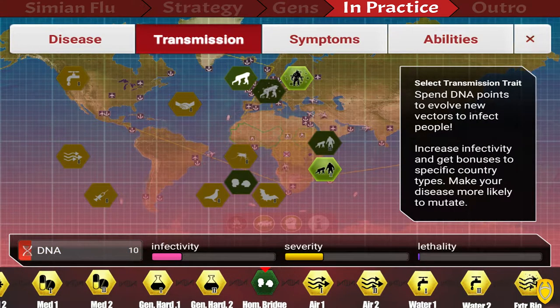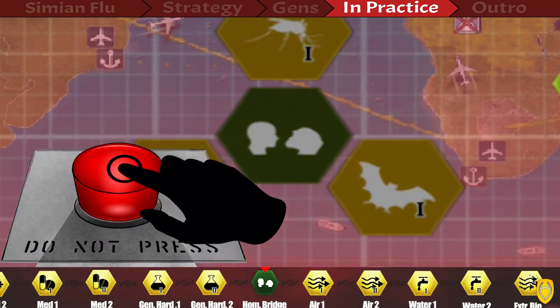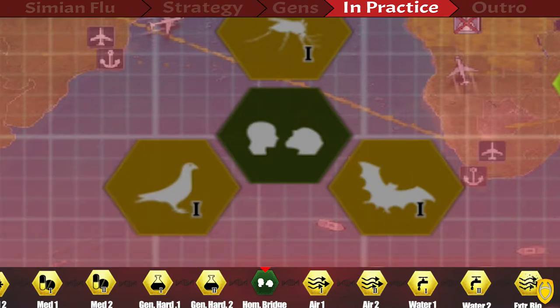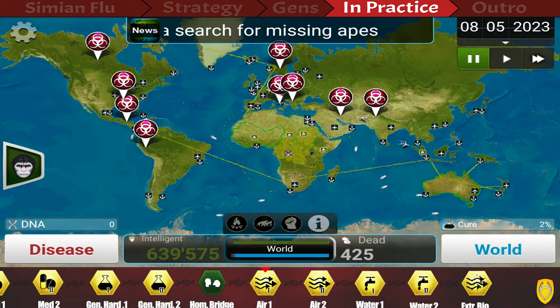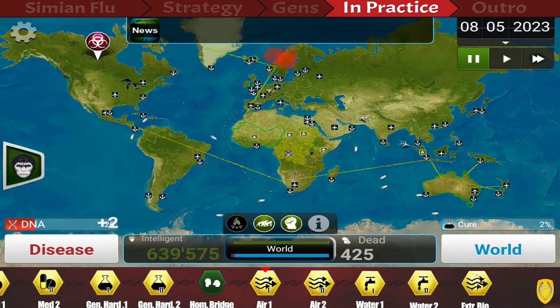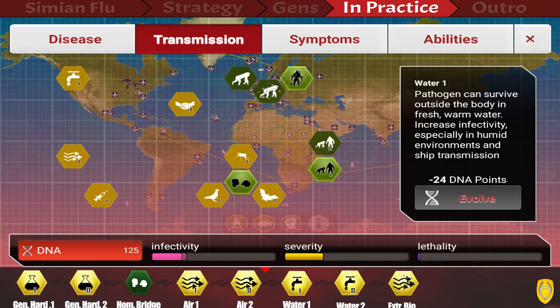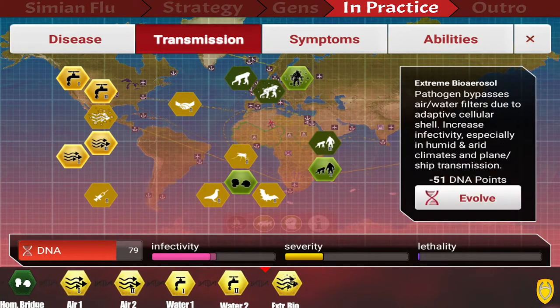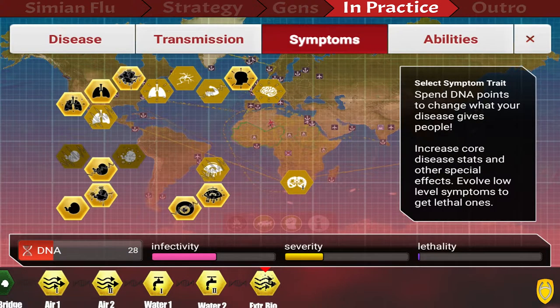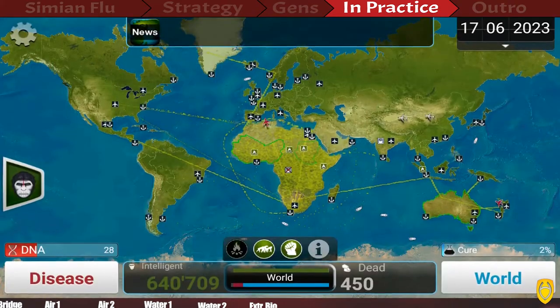After all that, the next thing is priceless: this button is like a red nuke button. As soon as you have enough DNA, hit it — and immediately pause the game, because you can't click as fast as the bubbles will pop up. What happens is that every single country where we have apes gets infected, so we've basically infected the whole world just like that. With your collected DNA, buy Air 1, Air 2, Water 1, Water 2, and Extreme Bioreversion to increase infectivity and spread to nearby islands.